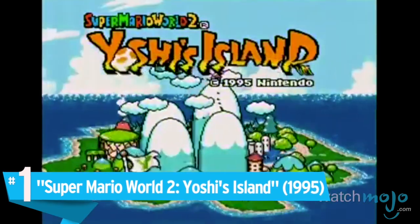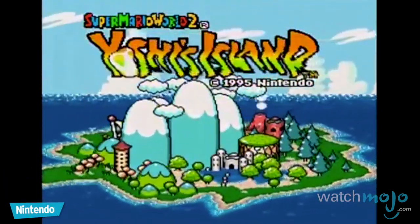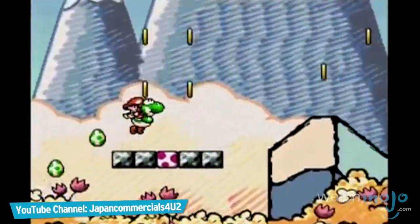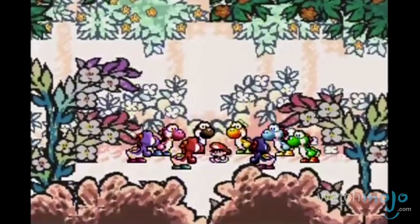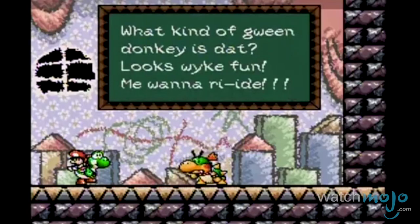Number 1: Super Mario World 2 — Yoshi's Island. The classics never die. Yoshi's Island acts as a prequel to Super Mario World, depicting Yoshi as a guardian of Baby Mario, amid a quest to rescue Mario's brother Luigi from the young Bowser's clutches.